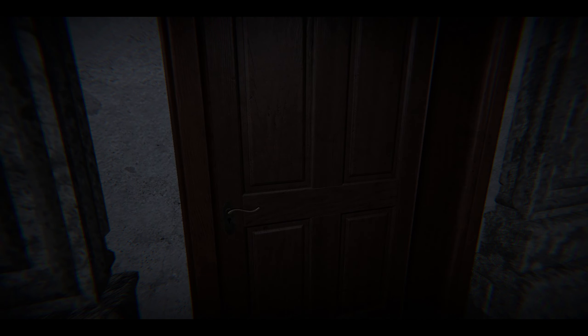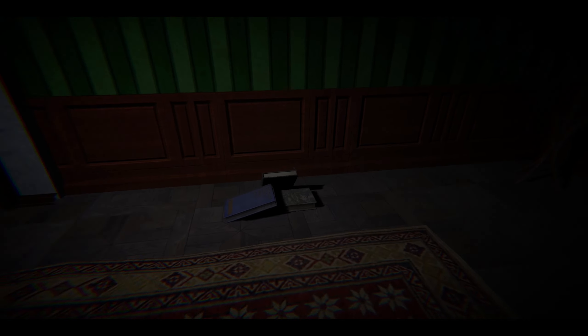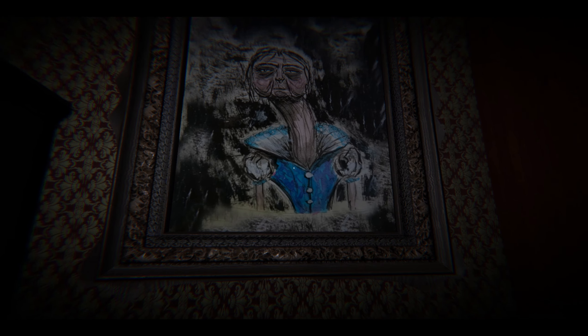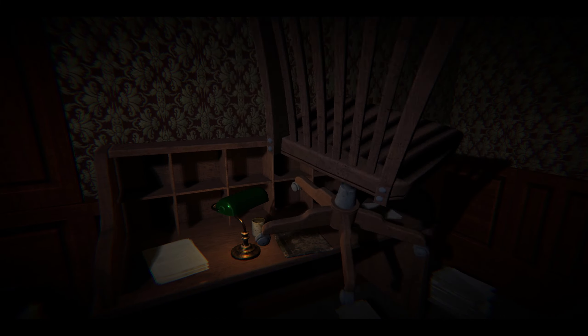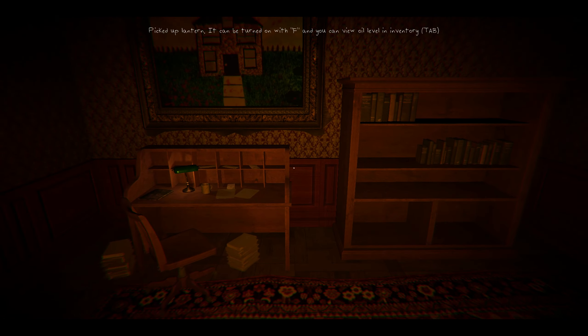There's only one door. I'll lock the door with the key. The study room is blocked with a rock. Nice painting man — is that Mother Teresa? Empty cabinets are the best. The window's blocked. I can hear the piano playing. The things useful to the objectives are usually highlighted. This room is so dark. I picked up a lamp — finally! There's an oil level indicator.